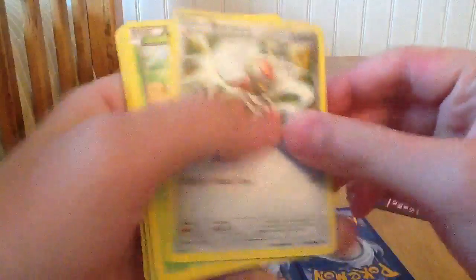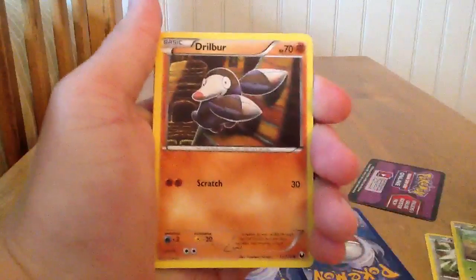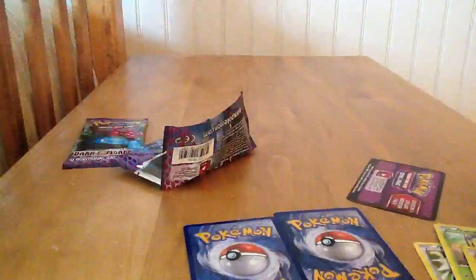So we've got a stack. This is a good view. Punyard, Caroblast, Drillbear, Minun, Eevee, Crustle, Morion, and Flareon.